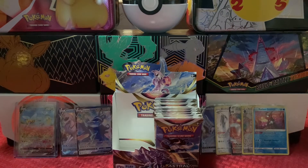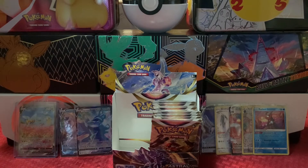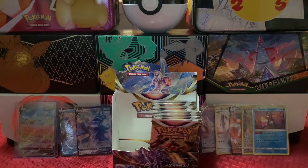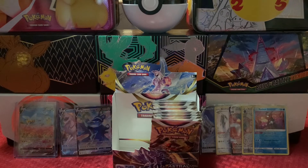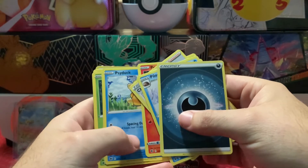Speaking of Hisuian Typhlosion, I'll probably do a little short video just showing you guys that I got a membership at GameStop, which is a great place to buy Pokemon cards if they have them in stock. Their prices are very good compared to Walmart and Target. If you have their Power Up membership, you get a free promo card every time you spend ten dollars. That's why I brought up the Hisuian Typhlosion — yesterday I went in, spent my five dollars allowed monthly for a free booster pack, and they gave me the promo card, which is that Hisuian Typhlosion stamped with the Astral Radiance logo.